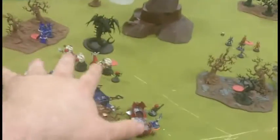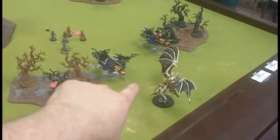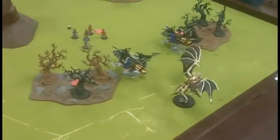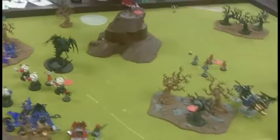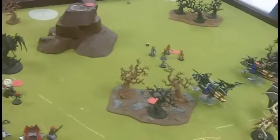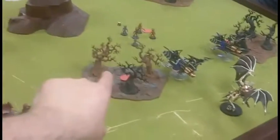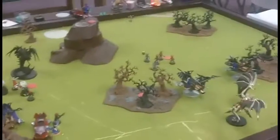Bottom of Turn 4 recap: Maloc came in but drifted away from the Grotesques. The Flying Hive Tyrant blew up a vehicle — doesn't matter because I'm Fearless so my models get up automatically. The Flying Hive Tyrant also came over here and caused five penetrating hits and seven glances onto a Ravager with Twin-Linked. That's about it — three models left for the Tyranids. I have three objectives to draw cards for.